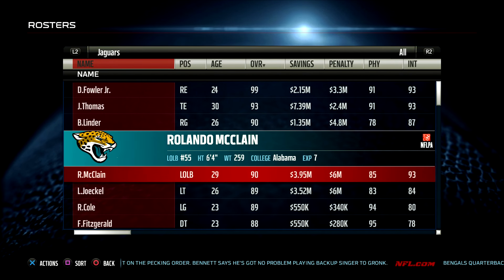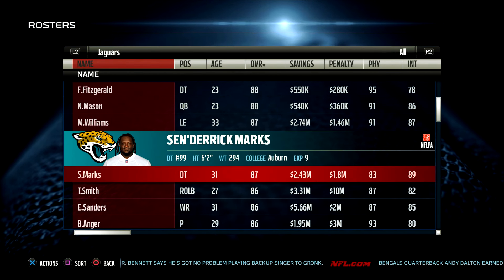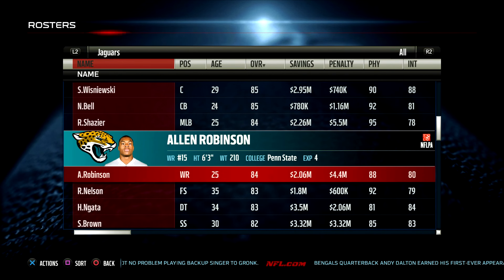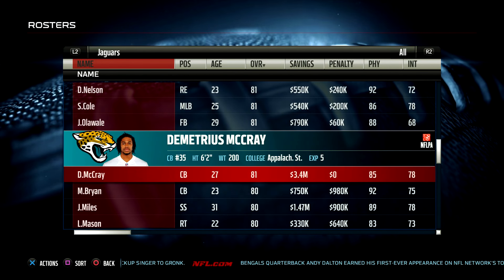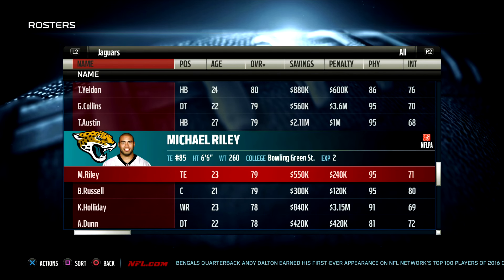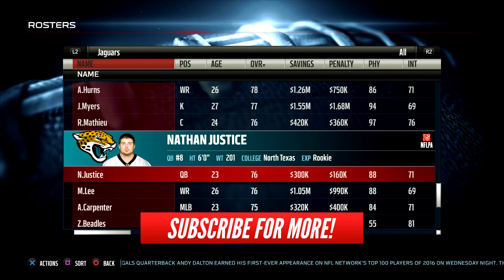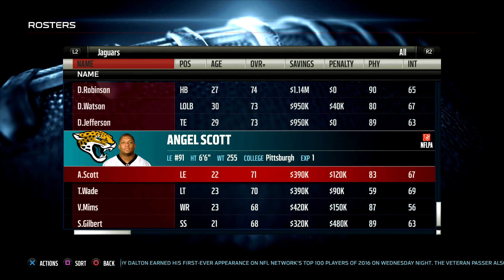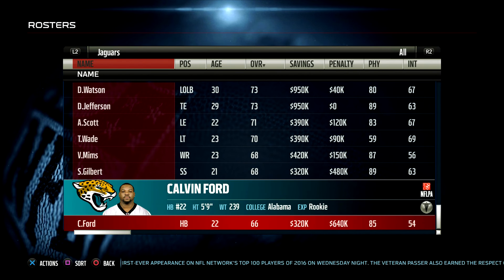Thank you all for watching — that was the Jaguars season four preseason. Week one and the season three touchdown montage and highlight reel are both coming up next, and within a few days both of those videos should be out. We will be into season four very, very shortly. One player I didn't talk about today, by the way, was Haloti Ngata — I just didn't play him much. We played against him twice last year, and with all the other players that needed snaps, I decided to play them instead. Same goes for defensive end Mario Williams — I didn't really need to see them play much this preseason. We'll see them in week one with our defensive line rotation. Hopefully week one is a fun beginning to season four. Thank you all for watching, leave your feedback below, subscribe for more. See you next time, have a great day.